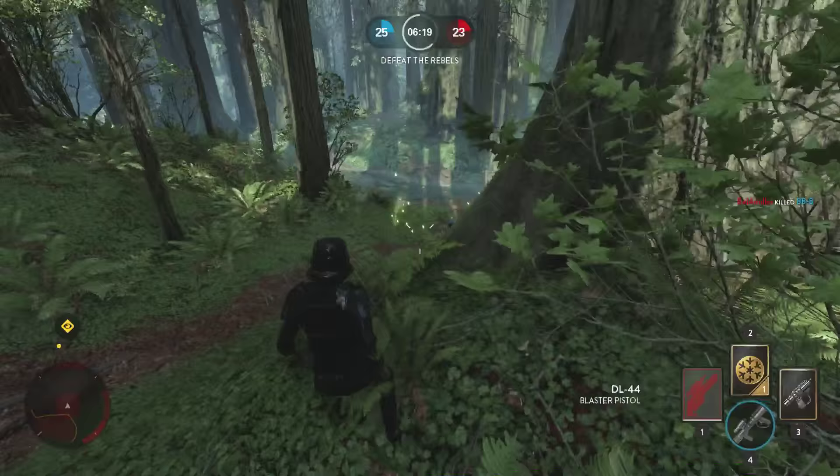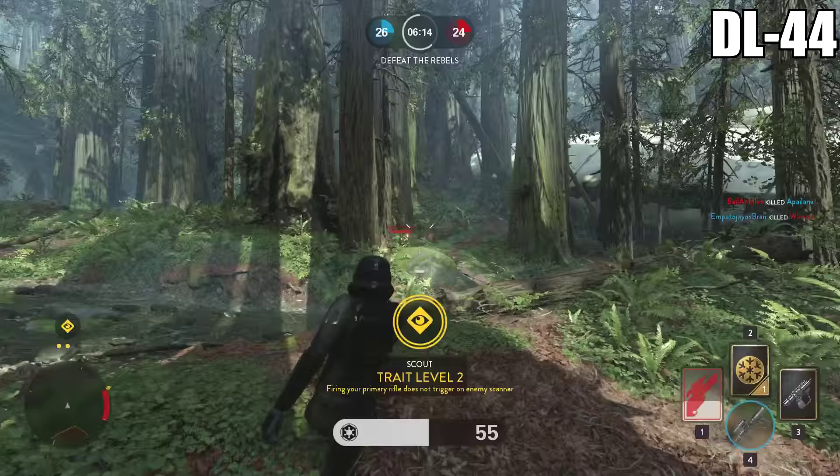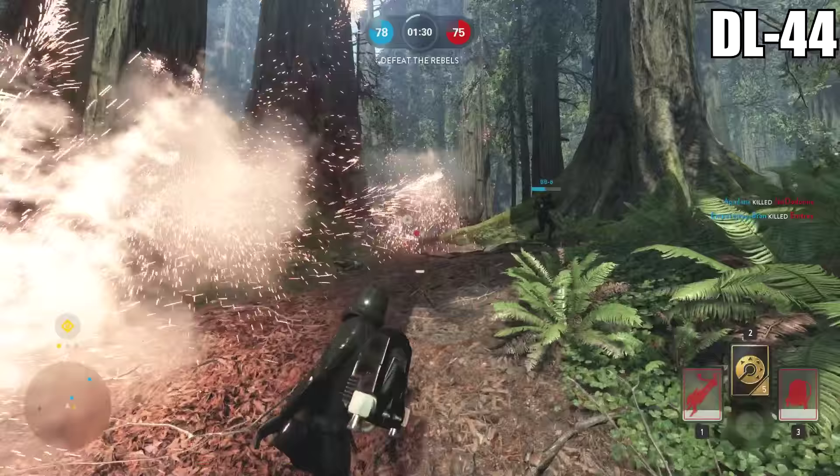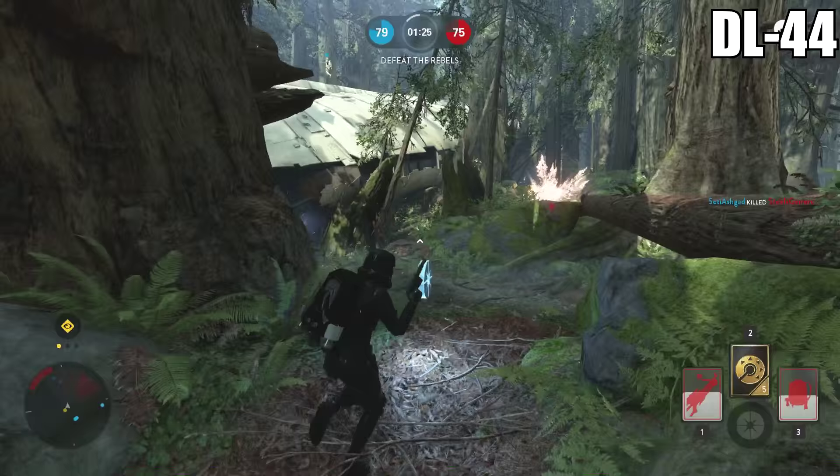The first one we have to look at is the DL-44 pistol. This has quickly become one of my favorite weapons in the game because of its insane damage output. As long as you're able to close the gap — this is a close encounter weapon — you will two-shot your enemy. It doesn't seem to matter where you hit them on their body, as long as you have the accuracy to back it up, you are going to ruin people in those circumstances.